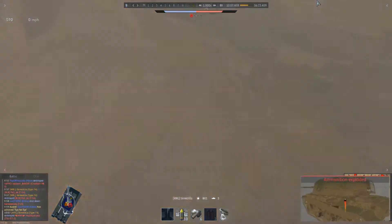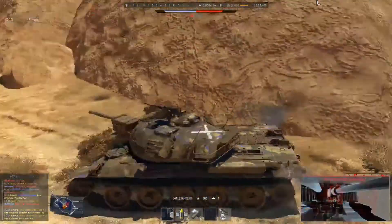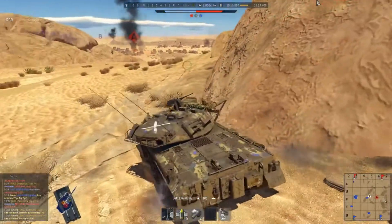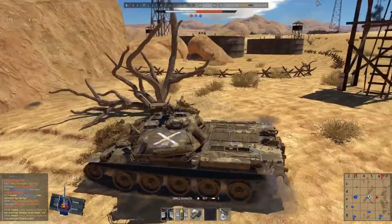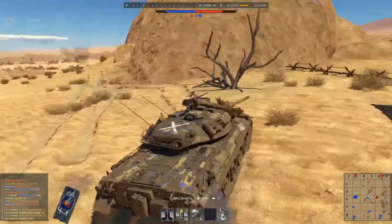Depleted uranium is going to add a different feel to these rounds, because once it leaves the barrel of the gun, the speed of it actually ignites the uranium. It acts almost like a phosphorus round — it will just go through, set fire to everything it contacts, and really do a lot of damage.